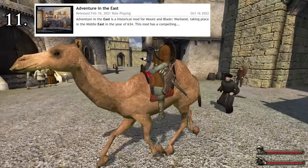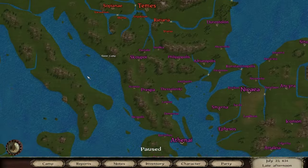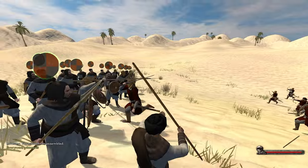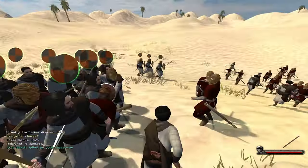Number 11: Adventure in the East. Also set in the Middle East but during the collapse of the Roman Empire, this was a great story-driven mod that nailed the world it aimed to bring to life. Not much else to say — just play it and find out for yourself.